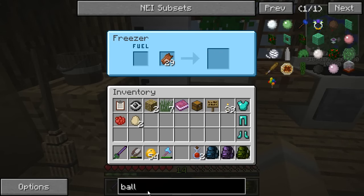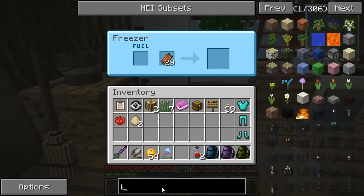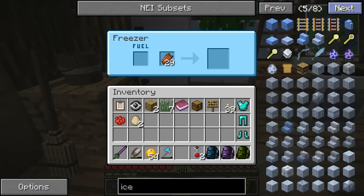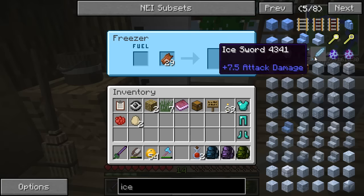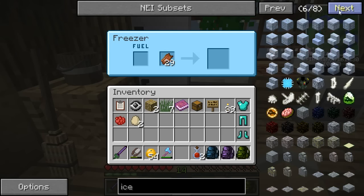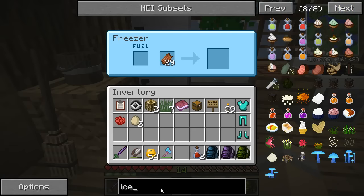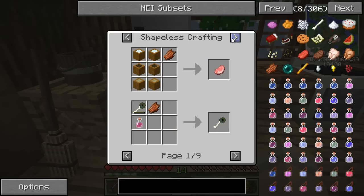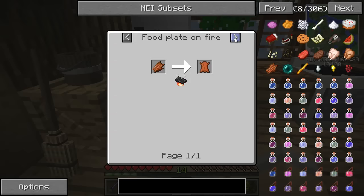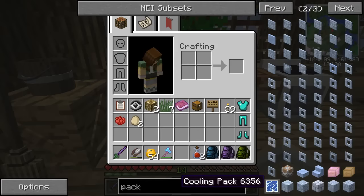To fuel the freezer it turns out we need freezer packs - actually I think they're called ice packs. Ice bomb, ice bow, ice sword - how do you make an ice bomb? Those sound amazing! Let's search the recipe book. There's an ice spell... juice stone... I know we need to fuel the freezer somehow. If we search 'pack' it'll give us the answer - there it is! The cooling pack! We need to make cooling packs out of water buckets and glass.